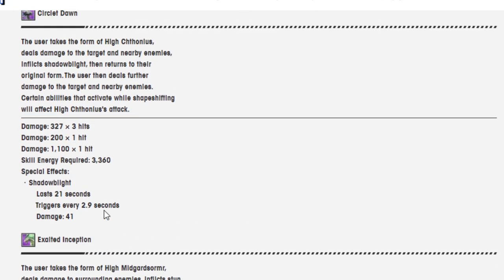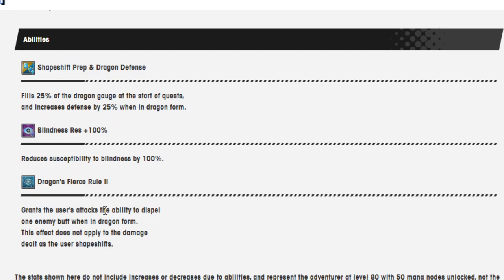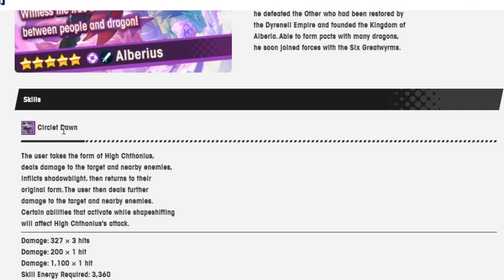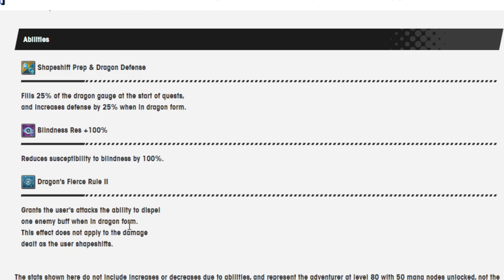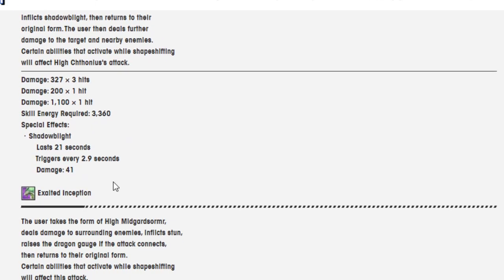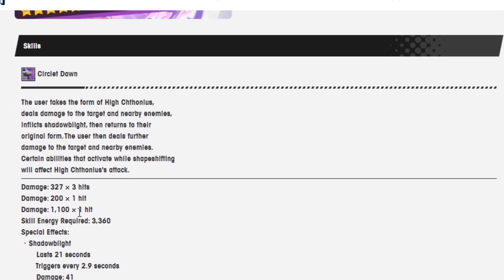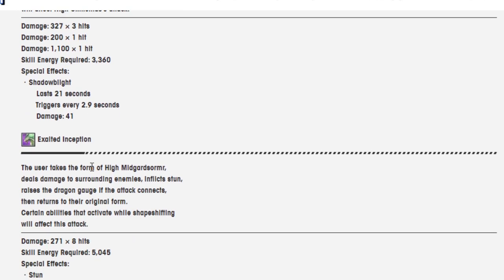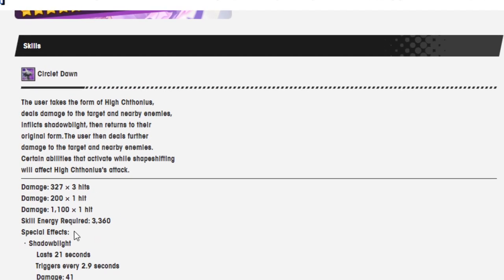So that means these two attacks — when he turns into the dragons — because certain abilities that activate while shapeshifting will affect this attack, that means this would activate for both these attacks as well. Wow, that's kind of crazy. To be fair, they do cost a buttload — this costs 3,360 and this is 5,000. Jesus Christ though.